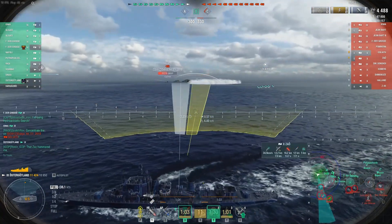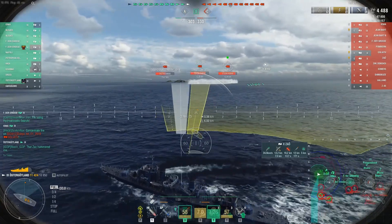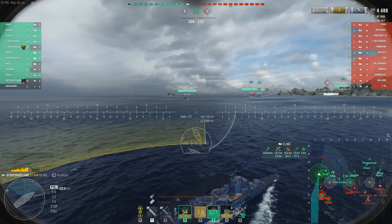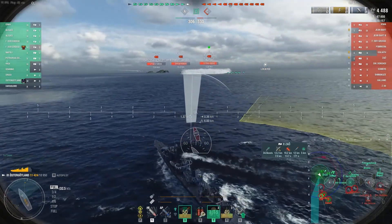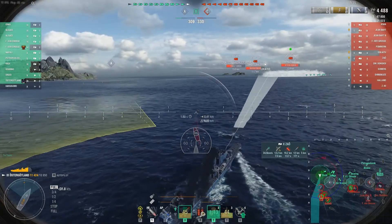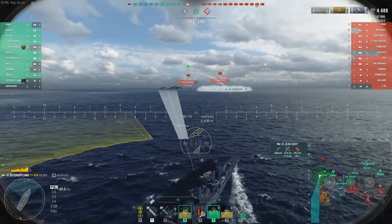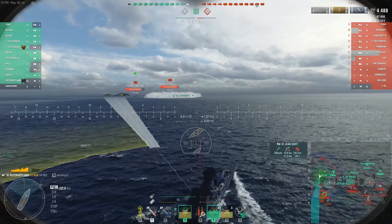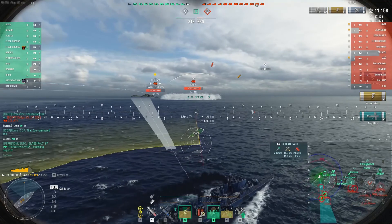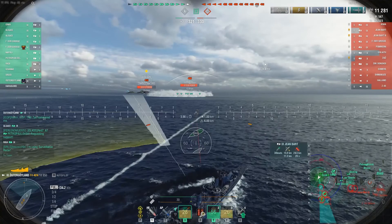We've kind of identified where all the bad guys are on this side. Meanwhile, our Gearing was able to secure the Bravo cap despite the fact that there was a Holland and a Shimakaze there — good on him. The De Grossa is there helping to hold that area. On the far side, the bad guys are about to take Charlie; our guys on that side are falling back, and there are a couple of guys on the nine line, which is a questionable tactic on this map.